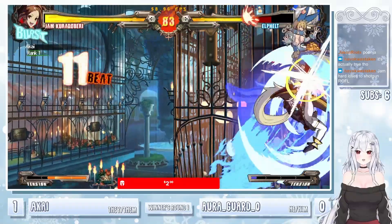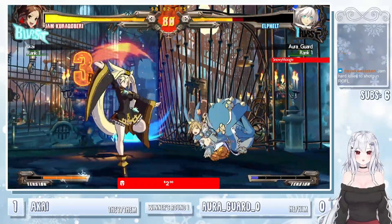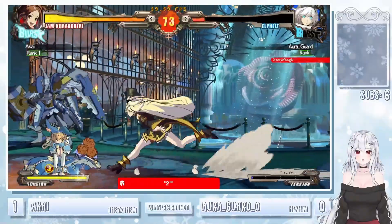That's the reason Akai won — Orgar did not pull out the shotgun. We haven't seen it, but Elfelt does have a shotgun stance where she can pull it out and has access to extremely scary frame traps — either dealing a lot of chip or if you get caught mashing, you are taking a lot of damage. Unfortunate burst. Akai a little bit too far away — going to eat some damage.